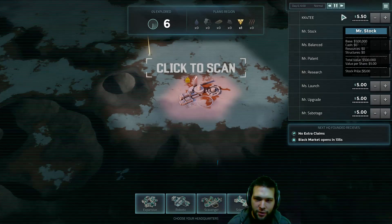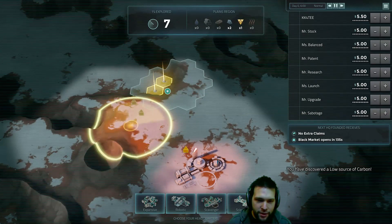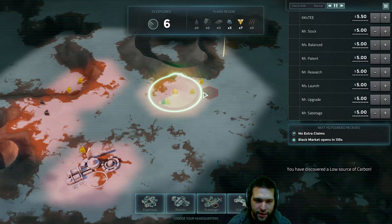The goal of this game is to buy out all the stock of your opponents' companies. You do this by mining resources, which you have to find on the map by scanning at the beginning of the game.